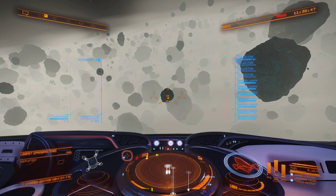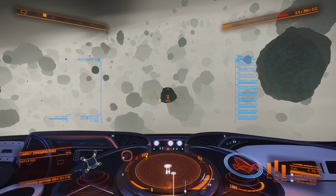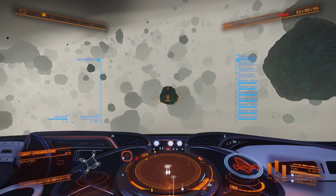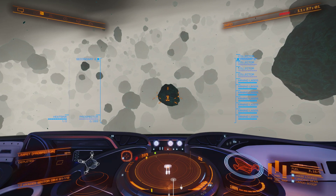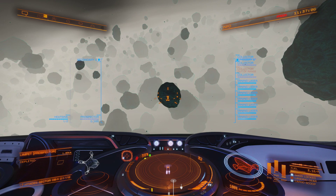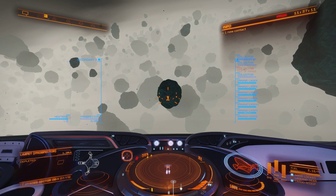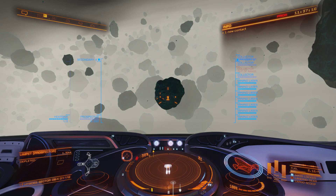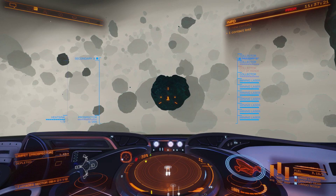Before I start, just some basics: what we're looking for is any rocks that aren't irregular shapes and spinning. If it's a small rock you can get a spinning one, as long as it's not spinning too fast. Big rocks need to be stationary or very slow moving. Any round rock is okay because it doesn't matter how fast it spins — the problem is the irregularities knock the limpets sideways or jam them, so you get stuck there for a while.